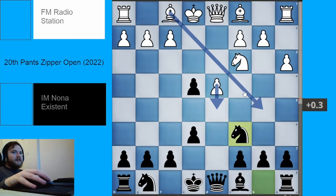Previously we looked at bishop to b5. It is now time to look at pawn to d5.